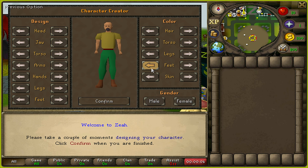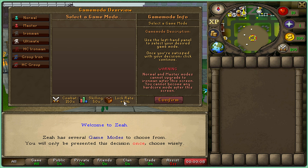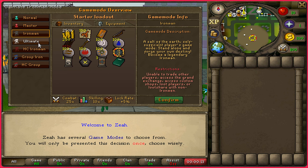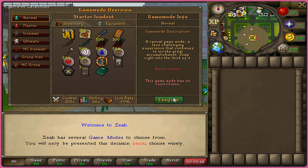I also want to mention before I even get into the showcases — when you start an account they have an amazing tutorial on a character creation interface. Different modes like normal, master, Iron Man, Ultimate Iron Man, Hardcore Iron Man, and Group Iron Man are available, and the different settings within each mode can be read up upon here.